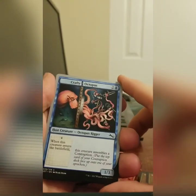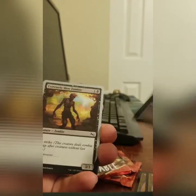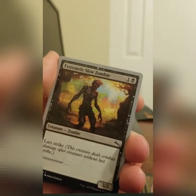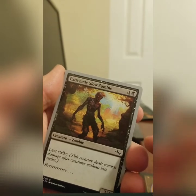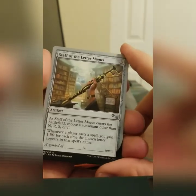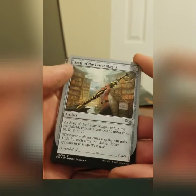We got one of those crafty octopuses. This is a symbols of contraption card — we're going to see one of those later. Extremely Slow Zombie has Last Strike. This particular card has four different artworks; in this one you see the springtime artwork with a nice little farmstead in the background. Staff of the Letter Magus: you pick a letter, then you gain life when that letter happens. It's got a little fill-in-the-blank section, just for fun.